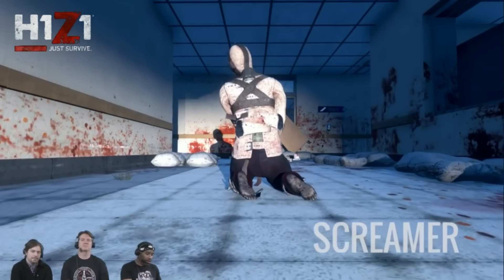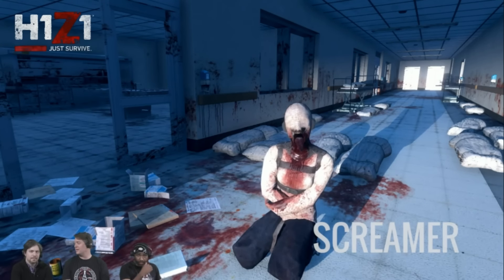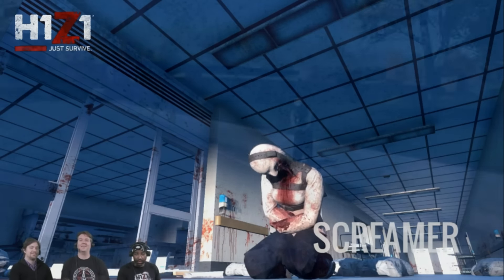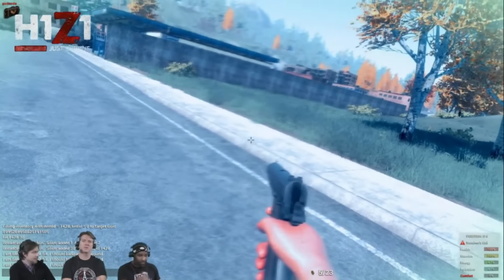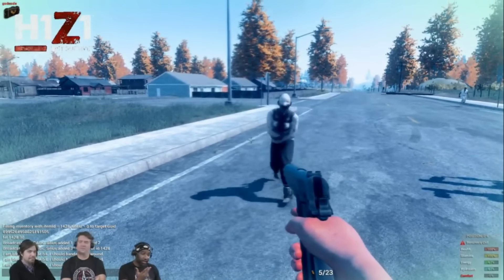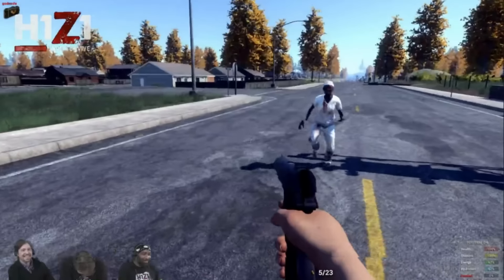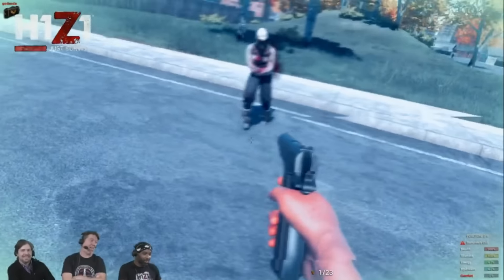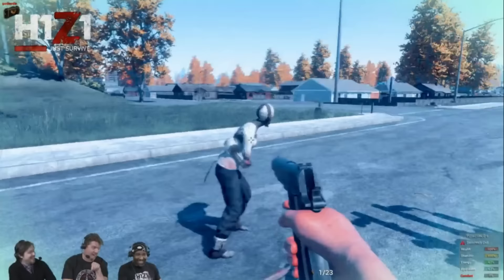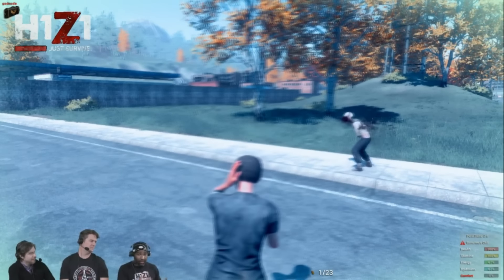Now for the zombie we've all been waiting for — the Screamer. The Screamer is found on its knees in an idle position. Once aggroed, it will scream and disorient a player, drawing other zombies in. So if you come across a Screamer and it starts screaming and disorienting you, other zombies are going to start rushing you, making scenarios super difficult. Also, when the Screamer screams, you're going to be slowed — basically snared.